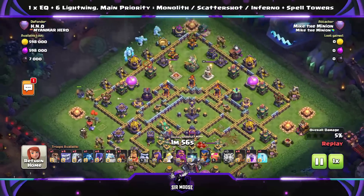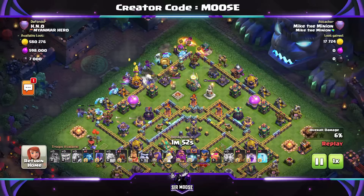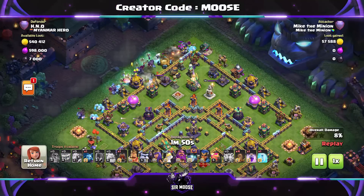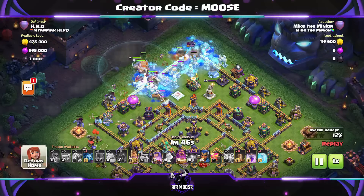On this base we're going to use that 1 Earthquake and 6 Lightnings to take out the Scattershot on the right-hand side. My main priority would be the Monolith, but you don't get much value from it on this base — it's by itself. Then it's going to be a beautiful spam attack: Ice Golems, Yetis, Log Launcher in the centre with the heroes.